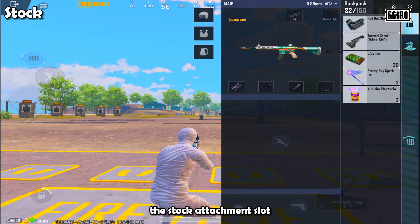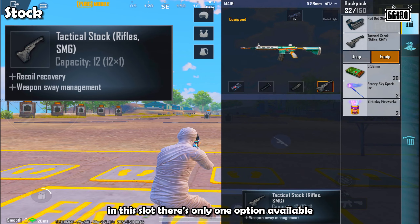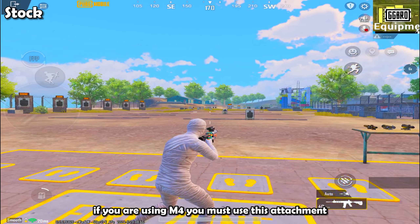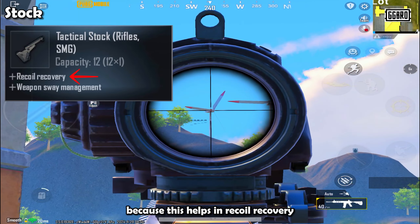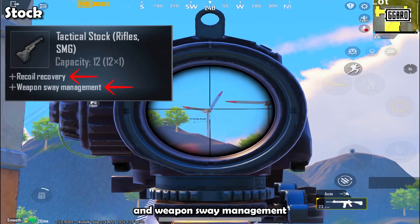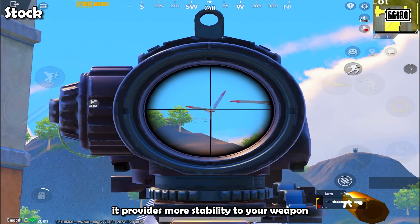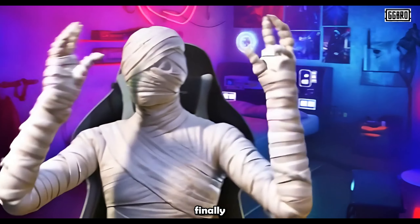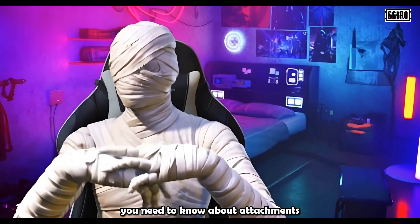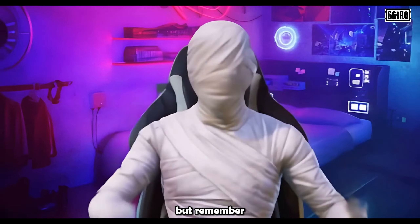Now let's talk about the last attachment slot, which isn't available on most weapons — the stock attachment slot. There's only one option available here: the tactical stock. If you are using the M416, you must use this attachment because it helps with recoil recovery and weapon sway management, providing more stability to your weapon and reducing weapon sway during firing.